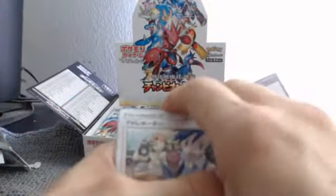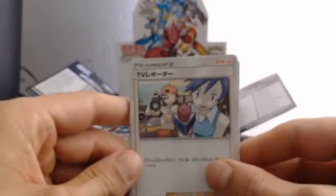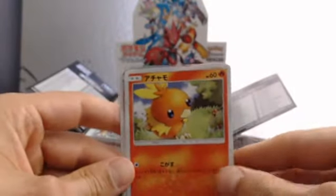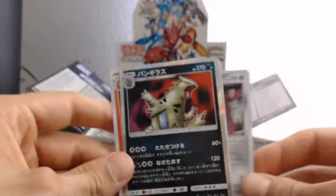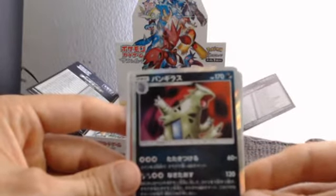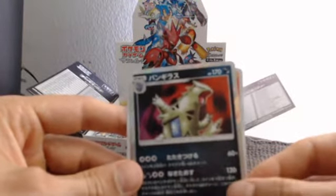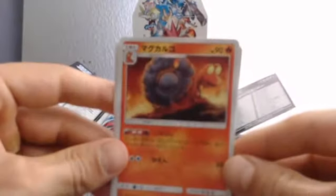I'm not having the best of luck with these packs, man. Okay, looks like we got something good in this one too — I love this set already. We got a Reporter trainer, a Torchic, a Mawile, a reverse Tyranitar — nice, one of my favorite cards. And a Magcargo, non-hollow.